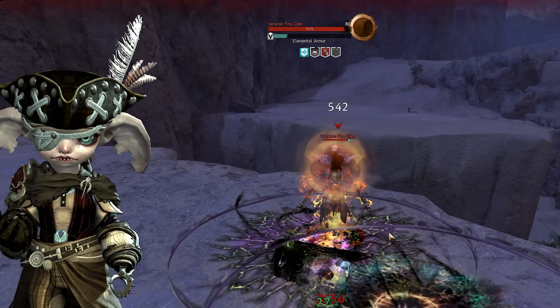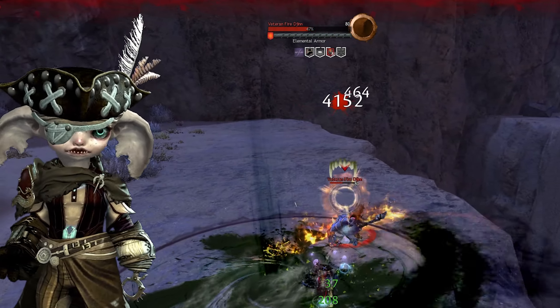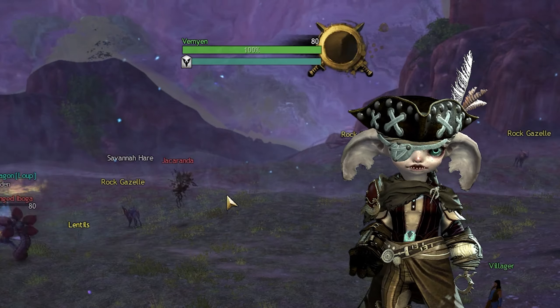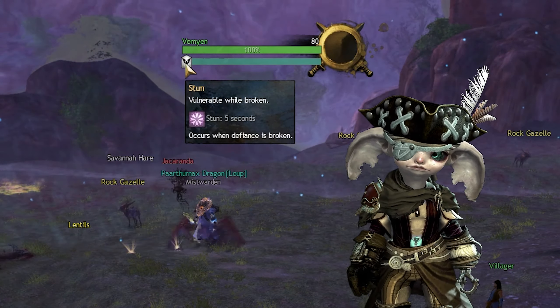When an unlocked break bar is broken, a few different things can occur. Mostly it will interrupt the attack of the enemy, but it can also cause them to be stunned, knocked down, or even become exposed, which makes them more susceptible to damage for 5 seconds. Simply hover the bar to see which effect will happen when broken.